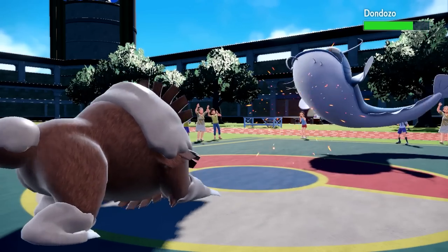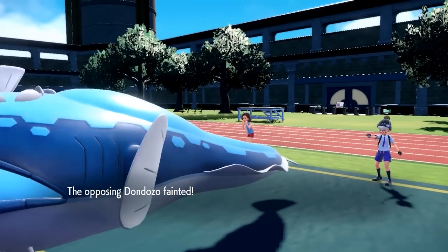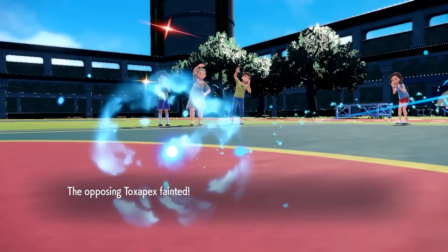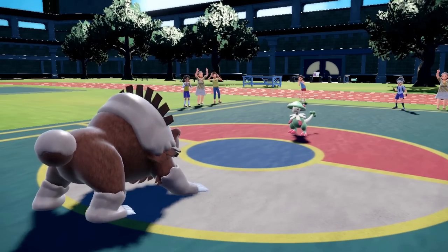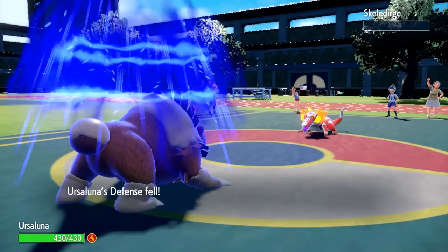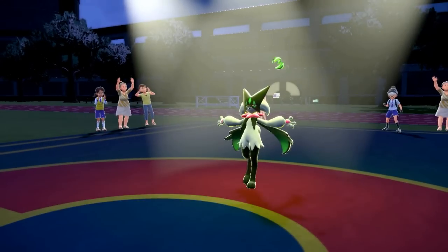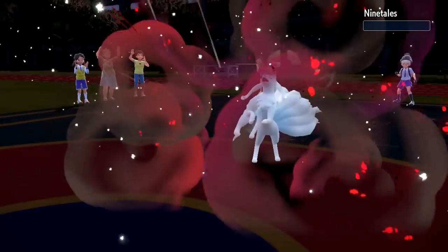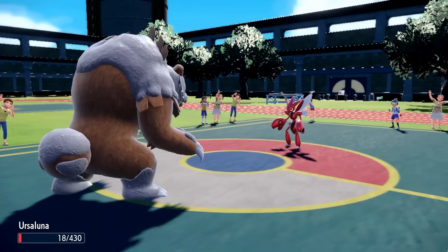Previously, Ursaluna was a superb physical attacker. Thanks to its huge Attack boosted further by Guts and a complementary STAB combination with high base power moves, to say nothing of the absurd overkill of Swords Dance, it was truly unwallable. As a bonus, it also had amazing physical bulk and wasn't a complete pushover on the special side either, thanks to its utterly gargantuan HP stat. Ursaluna was still on the niche side though, finding itself in UU, because while it could threaten the daylights out of anything in OU, its low speed in conjunction with its weakness-laden typing meant it wasn't difficult to revenge kill, an issue compounded by it cutting into its own longevity with Flame Orb. Now, however, Ursaluna has received a new form — Blood Moon Ursaluna — and in keeping with its terrifying design, it's utterly horrifying to face.